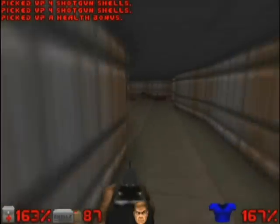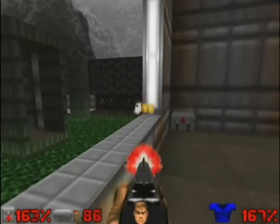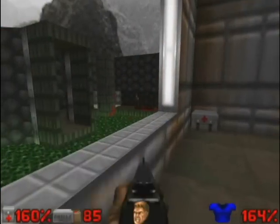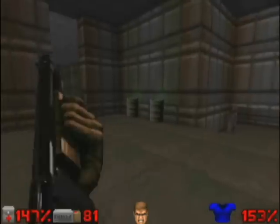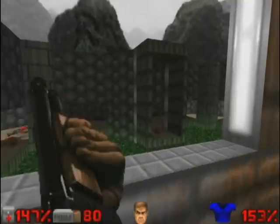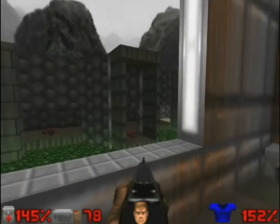Let's go through the corridor and go up the stairs. At the bottom there are several zombies. Let's first eliminate these zombies to make it easier when we pass through the bottom. It's just a sniper here on the window.